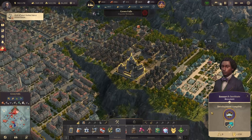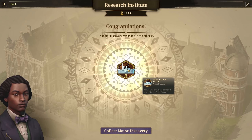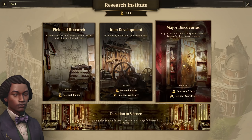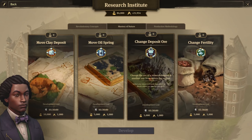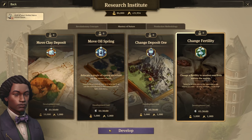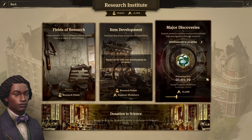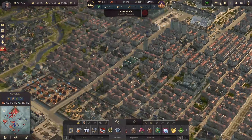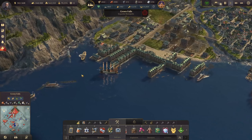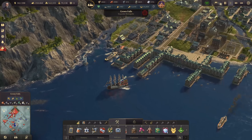In Crown Falls we've finished the next research — the Great Eastern Permit — which allows us to build a Great Eastern, I think one. Something else I'd like to do is change fertility. The researching just takes way too much time though. Even if we have 20,000 engineers on it, it still takes 50 minutes to complete. So this is kind of a hard lock — a time limit — so you can't just endlessly research, because the limit gets so high. 50 minutes is a long time.